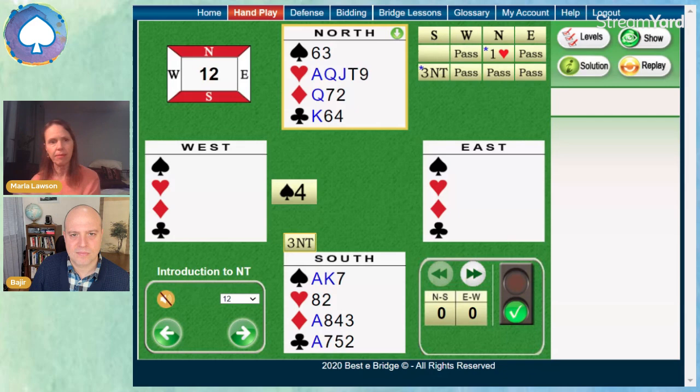If you take all of your sure winners first, and then you try the finesse and it loses, they could take a whole bunch of other spades or diamonds or clubs. So if we just cash in our six sure winners right now and then tried the heart to the queen, once it loses to the king, we can't stop them from going on a tear — a night on the town. We have to keep our winners to be able to stop them. And you were saying about getting back and forth between the hands — right, I'll demonstrate.